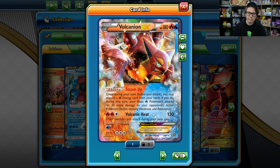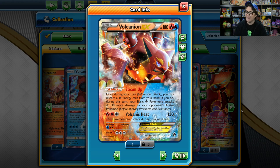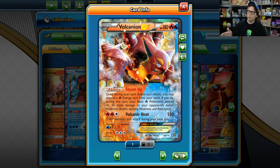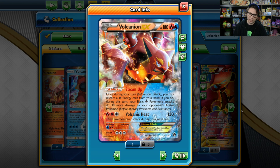Vulcanion EX is one of the most powerful Pokemon from the X and Y block, and definitely the best dual-type Pokemon from that era. Vulcanion has 180 HP and an incredible ability, Steam Up. It reads: once during your turn before you attack, you may discard a fire energy from your hand. If you do, during this turn your basic fire Pokemon's attacks do 30 more damage to your opponent's active Pokemon. This ability stacks, so with four Vulcanion EX in play you can boost attacks by up to 120 damage. With Choice Band, you can easily hit crazy one-hit KO numbers with Volcanic Heat for two fire and a colorless — 130 base damage, though this Pokemon can't attack during your next turn. That can be circumvented with Float Stone or Switch to attack back-to-back turns.